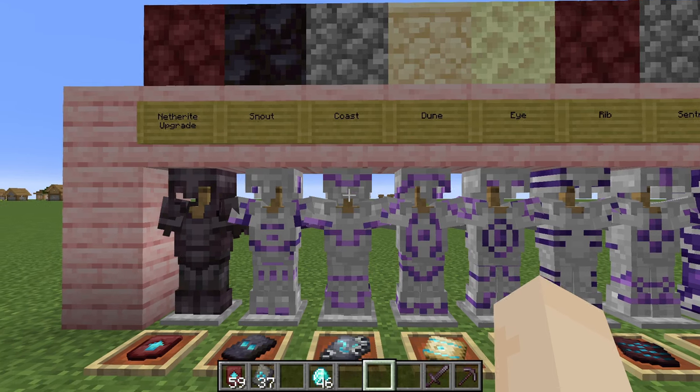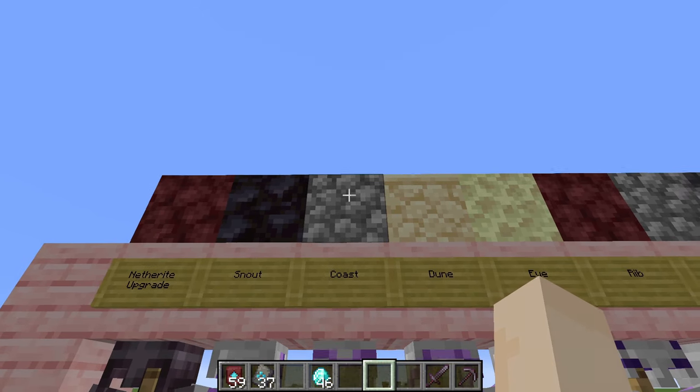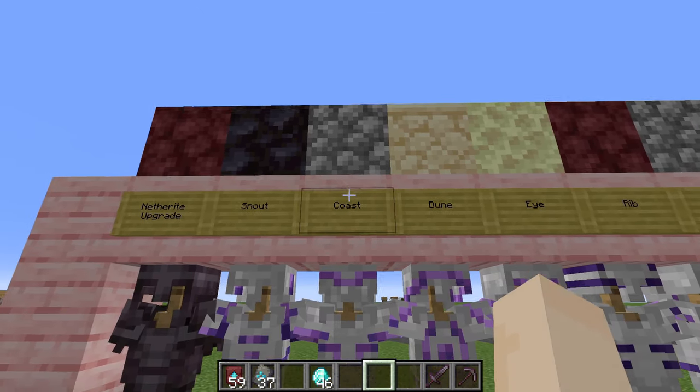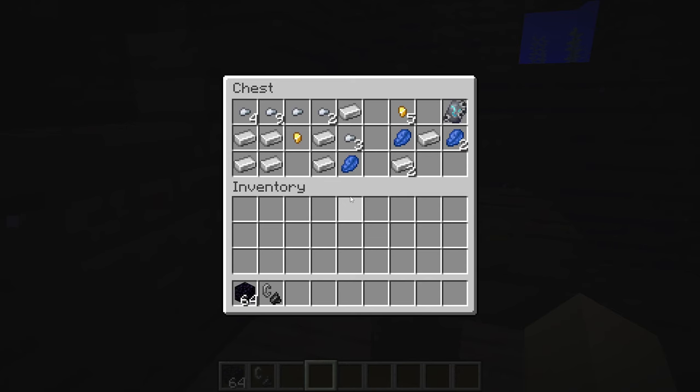Next up is the Coast Armor Trim. This can be found at shipwrecks and it uses cobblestone to duplicate. There is a chance to find the template in all of the chests in a shipwreck, like this one.